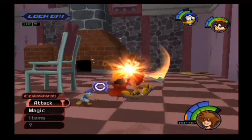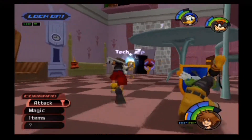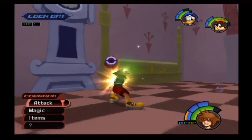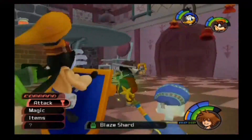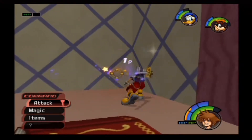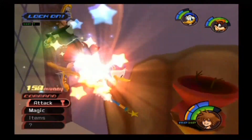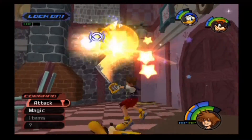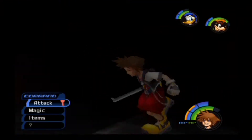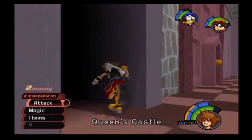Going over a new type of droppable item that the Heartless will drop: magic points. Those blue spheres you're seeing — as you can see in my blue corner, there's a little red tick going up. Every time you hit an enemy, or the more MP crystals you get, the further that will go up. That's how you refill your MP gauge. Also, if you guard their fire attack, you will actually get tech points.